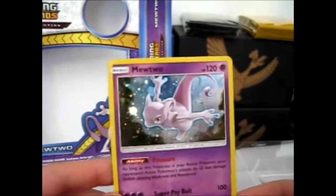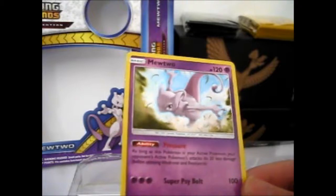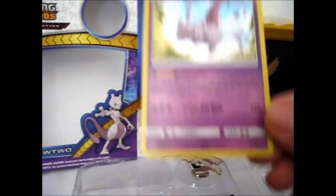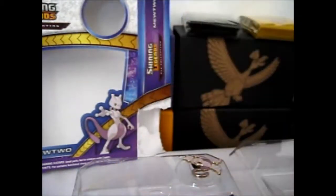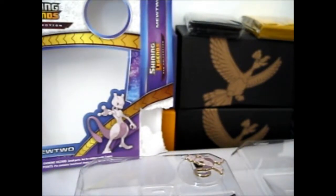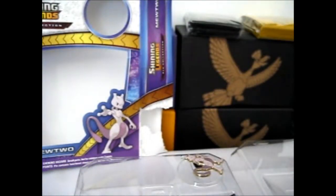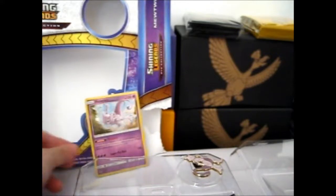We have the foil promo. It's got the Pressure Ability and Super Psycholt, 100 damage. That's nice. This is SM77 for the foil number. Put it in a KMC Perfect Fit. Put it in the back there.